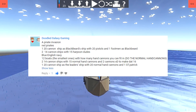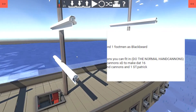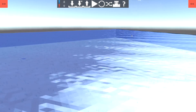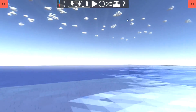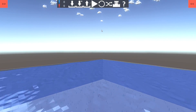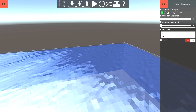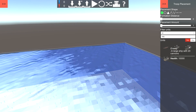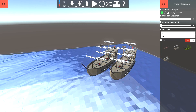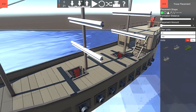The next suggestion comes from DoodledGalaxyGaming who says: a pirate invasion versus the English Navy. So let's go ahead and clear all of our mess from the last suggestion. We're going to create the red pirates right over here in the corner. We have to put them all the way in the corner - this is where our red pirates are going to be. I'm going to start off with one ship that has 20 cannons - so the biggest one.